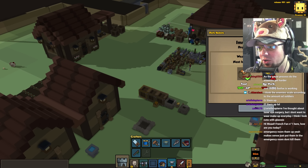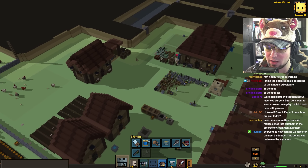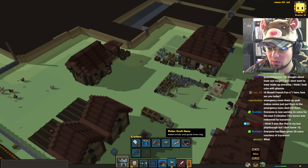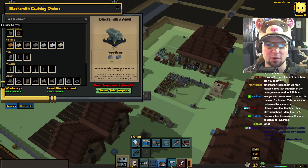Daily update. Are we getting someone new joining our town? No, we do not have enough net worth. The road remains empty. Maybe tomorrow. Let's go ahead and craft. Where's our blacksmith menu? There it is — blacksmith craft menu.